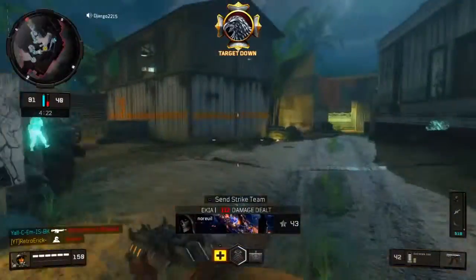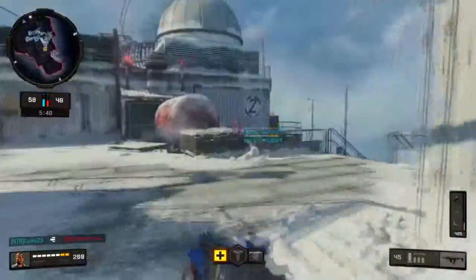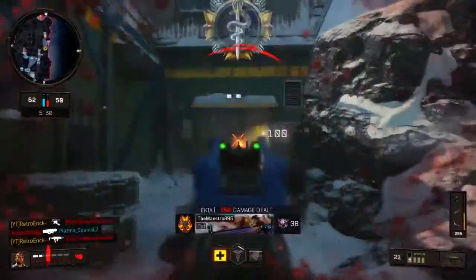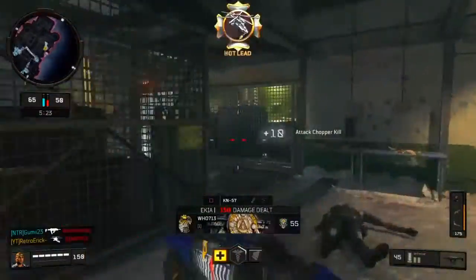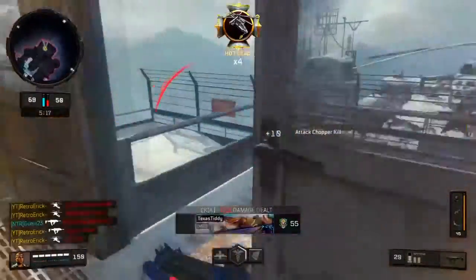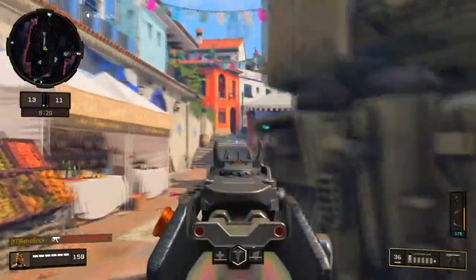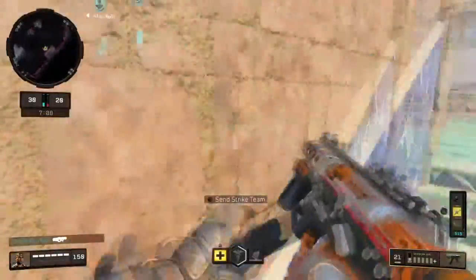If you call in your scorestreaks simultaneously they'll be competing for the same kills. If I only call in my Strike Team it gets most of the kills, but if I call in my Strike Team and Attack Chopper at the same time they'll be fighting for kills. Attack Choppers are key if you're running scorestreaks — they rack up a lot of kills. Having high scorestreaks will get you most of your kills. You can literally let your Attack Chopper do the work, especially in Kill Confirmed.